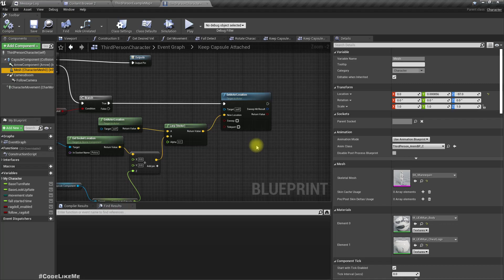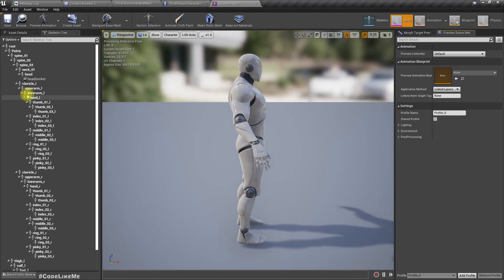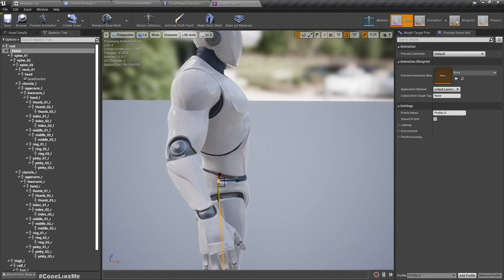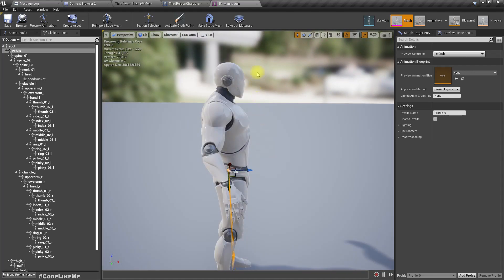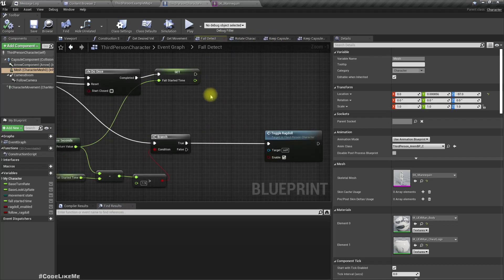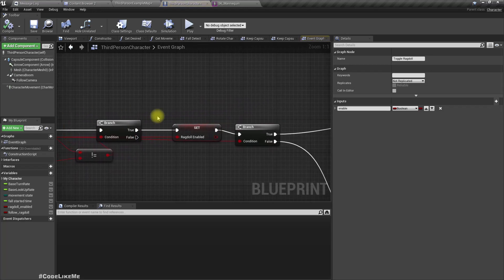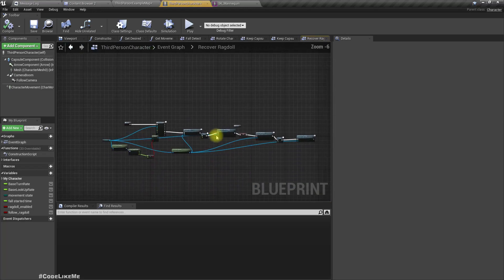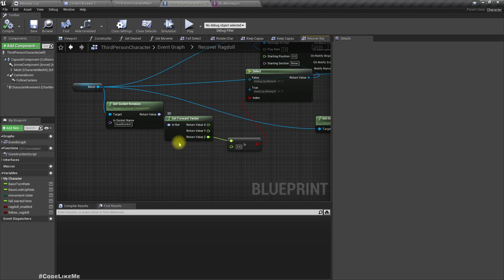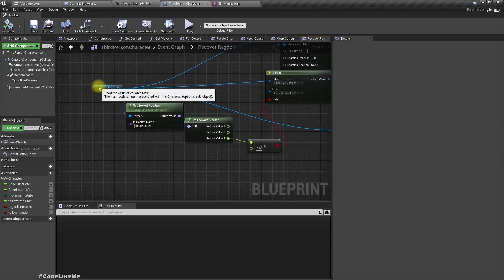Let's open the character mesh — the pelvis rotation is like this. We have already developed a method to determine whether the character is facing upwards or downwards when in ragdoll mode. That's by using the head socket's forward vector dot product: if the value is larger than zero, the character is looking up, otherwise it is looking down. We can use the same method.